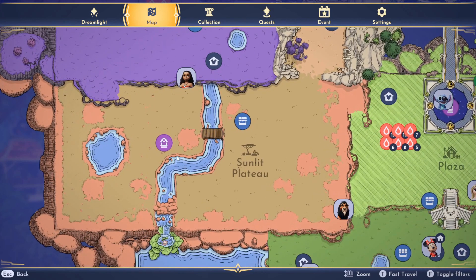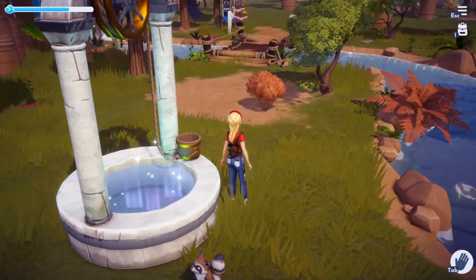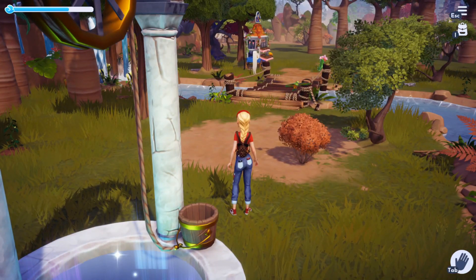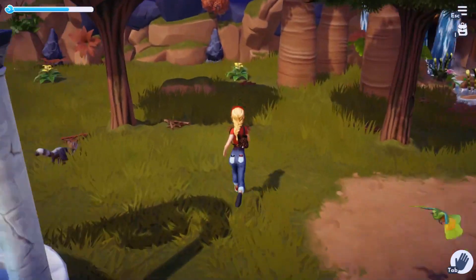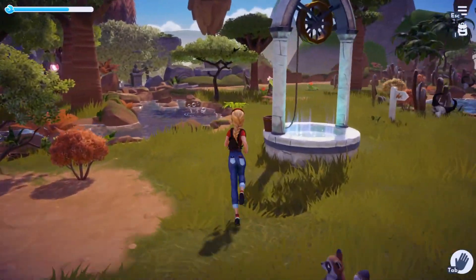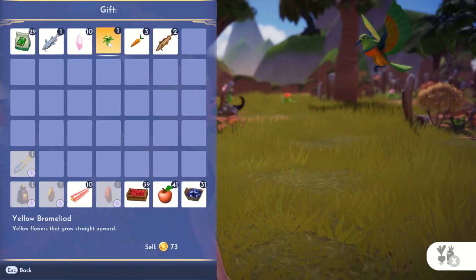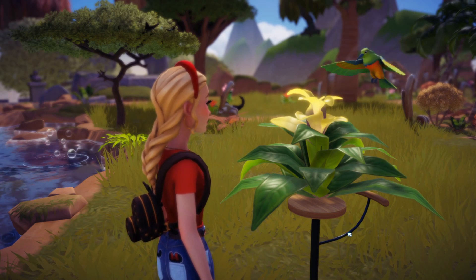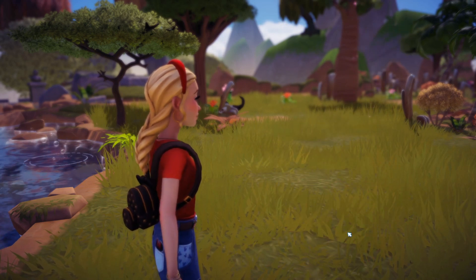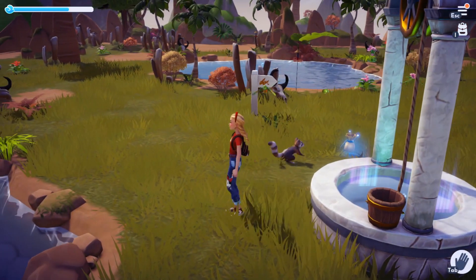Next, we're headed over to the Sunlit Plateau to check out the Sunbirds. Each Sunbird likes a different flower that you can find within the Sunlit Plateau. As soon as we get over here, I already see an emerald Sunbird. I know these like the yellow Bromeliads, so let's grab a yellow Bromeliad and try to feed it to the Sunbird. Approaching the Sunbirds is very similar to approaching the squirrels — you walk straight up to them and approach. It looks like we unlocked the emerald Sunbird as a companion!